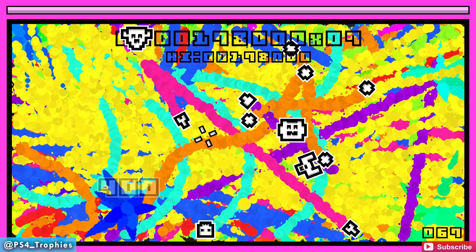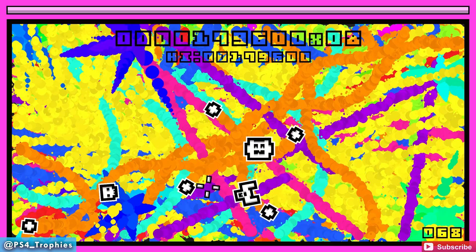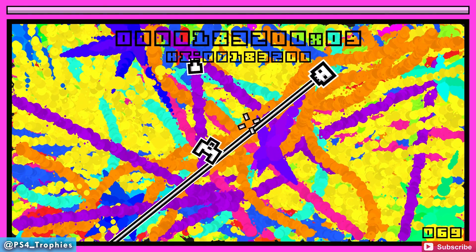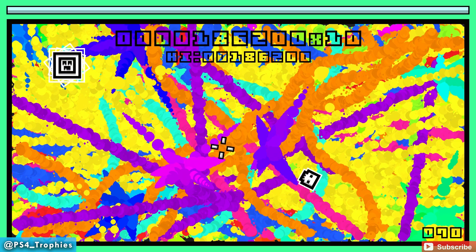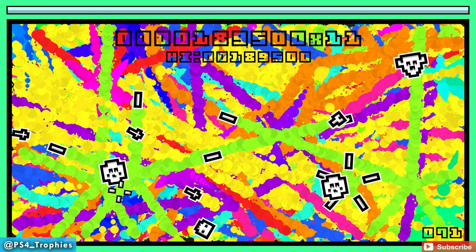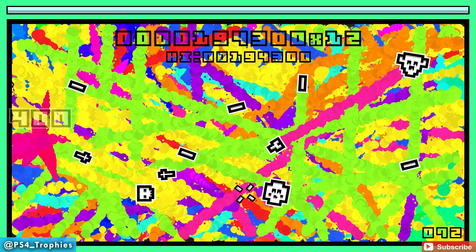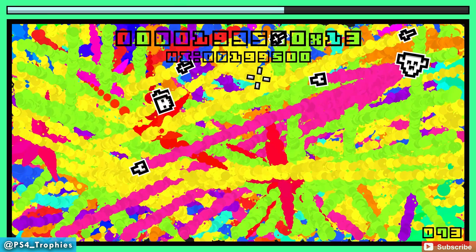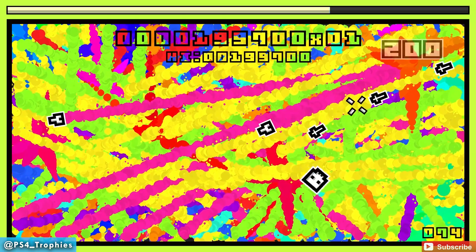After this we're going to go to Hard Mode. The mode itself is a little bit more difficult, but as far as trophies go, again just get one kill - not very difficult. I'd imagine if you're good you can get the platinum trophy in probably seven minutes, maybe even as quickly as six minutes.